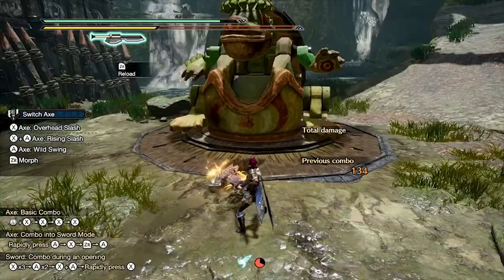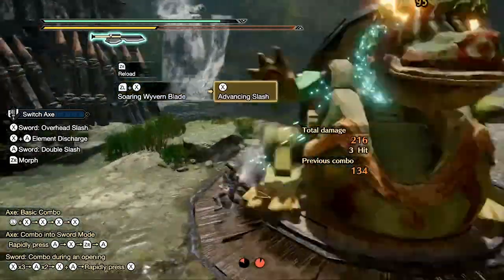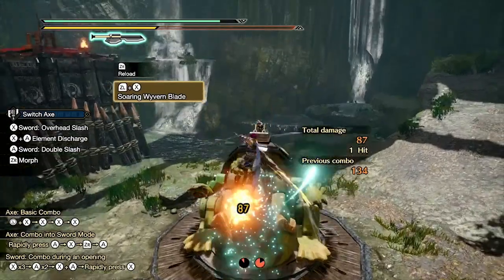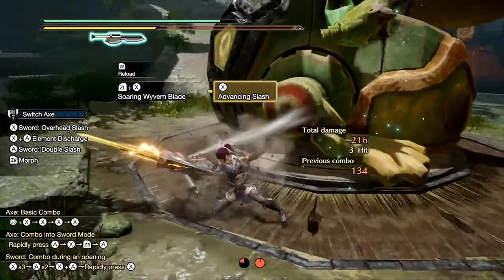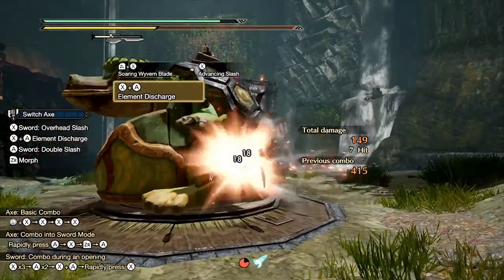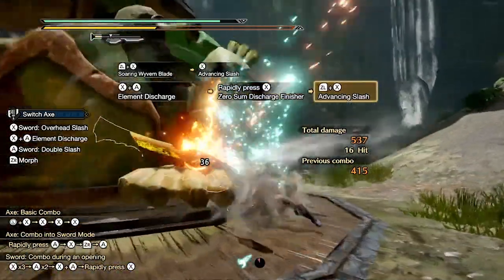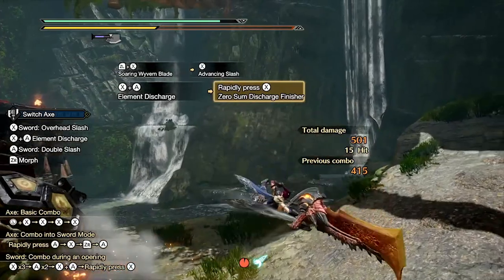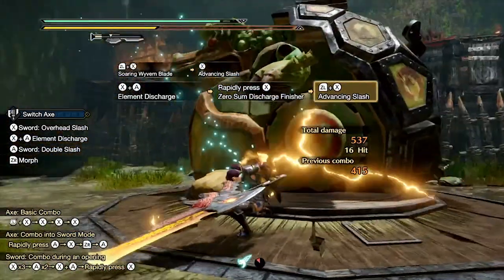Slot 3 has the Soaring Wyvern Blade, costing one wirebug, which replaces the Invincible Gambit. Once launched in the air, pressing X performs an advancing slash. If you're already airborne, pressing ZL+X instantly performs this attack. A great way I've seen people use this is straight after a zero-sum discharge, so you can avoid the animation of flying away from the monster and getting back up. Those are your switch skills.